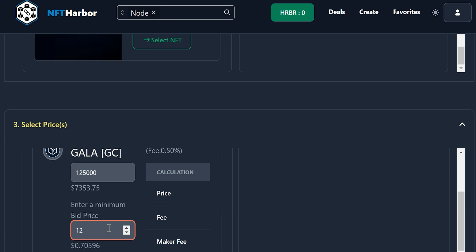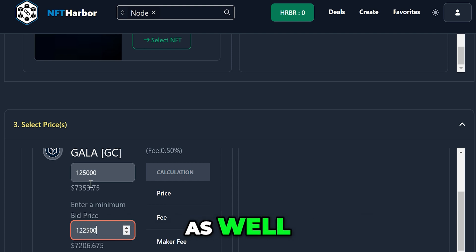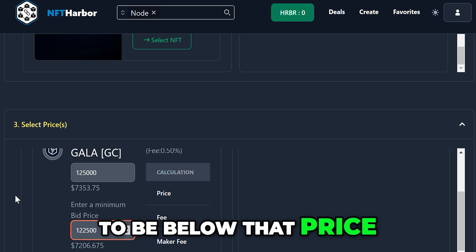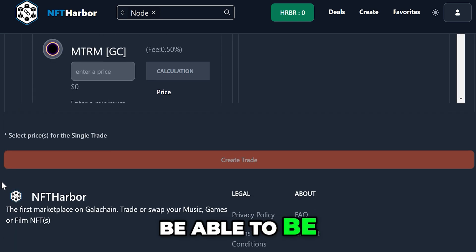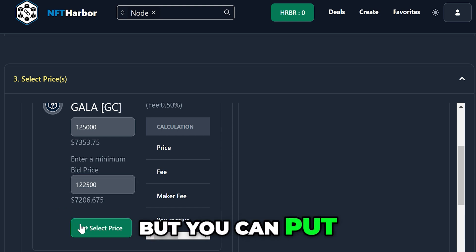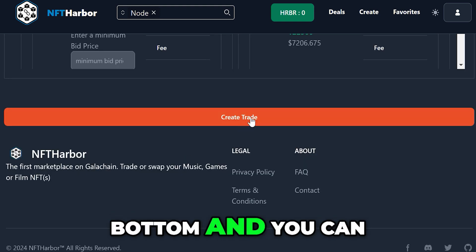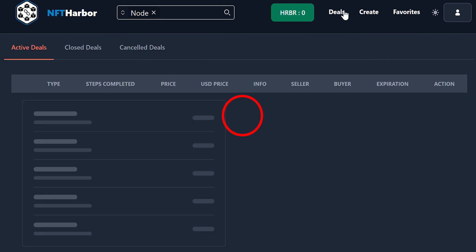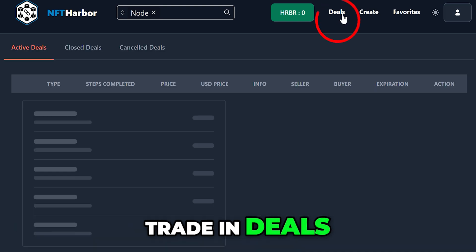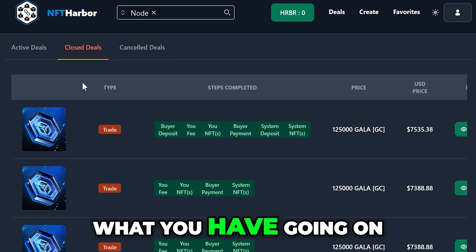Choose your price — it'll show you the dollar amount below it as well. Your minimum bid has to be below that price to be listed, so you can make it one Gala below. Once that's done, scroll to the bottom and click on Create Trade. Once that is done, you will have your trade in Deals, so you'll be able to see what you have going on.